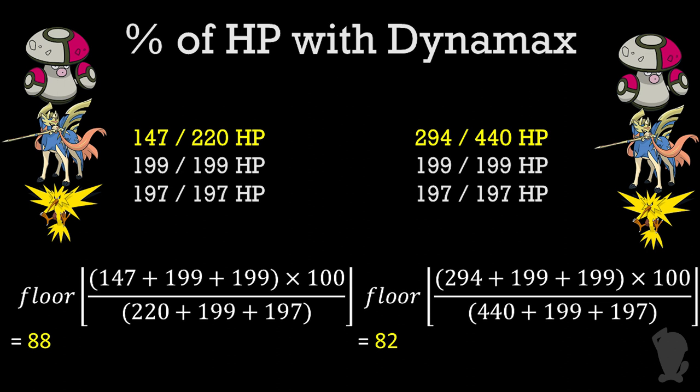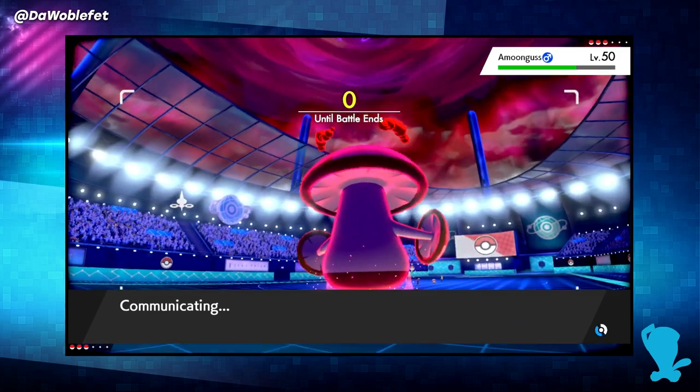But suppose that we are considering Dynamaxed HP for match timeout resolution. Then my side will need to replace the 147 and 220 with 294 and 440, which causes the percentage of HP to drop down to 82. 88 is bigger than 82, so the non-Dynamax side should win here. But as you can see, again the match ties.